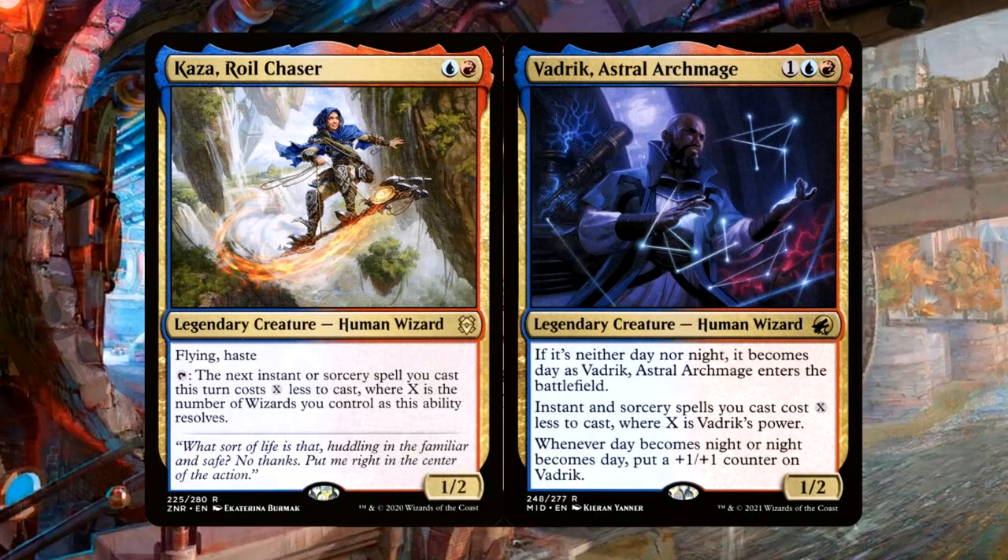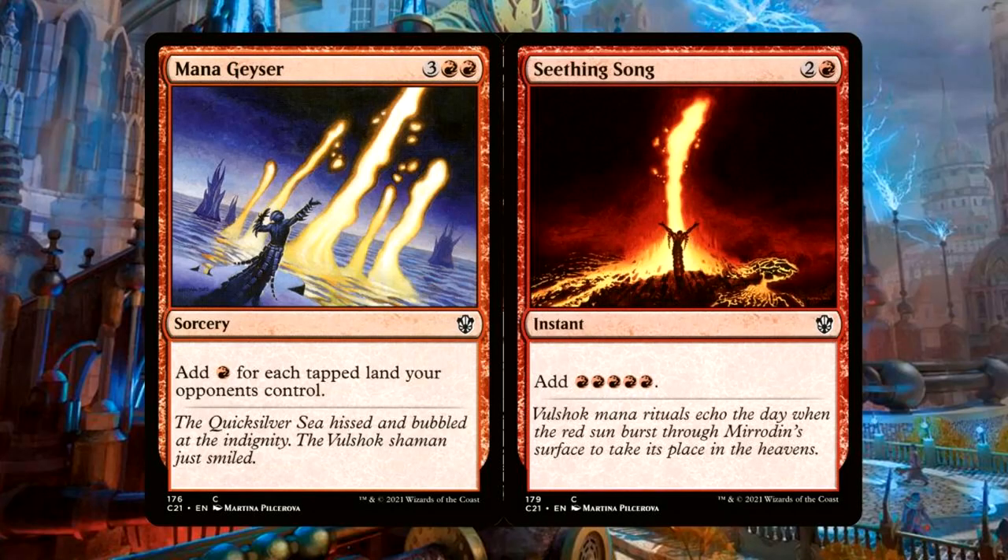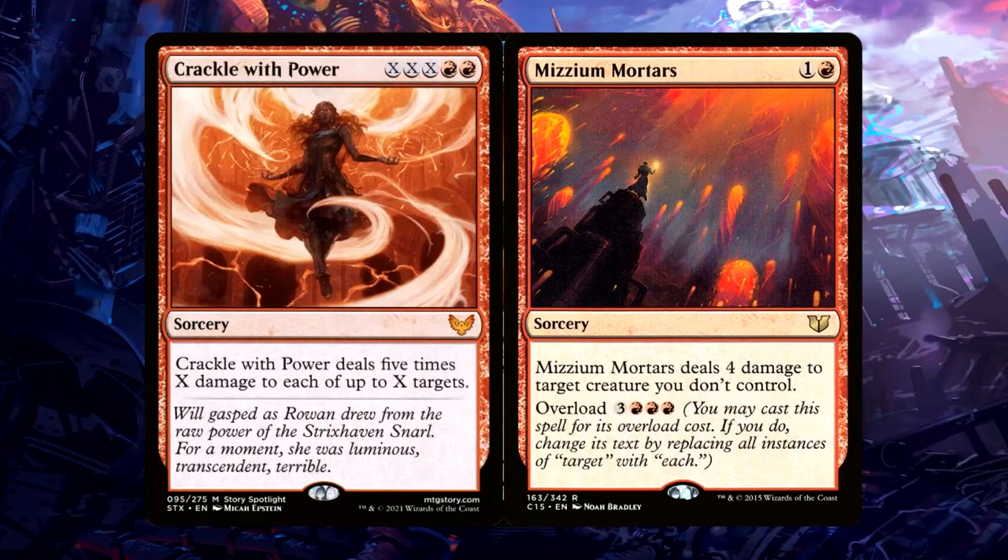These decks kind of hinge on little setup creatures like Kaza, Royal Chaser, and Vadrik, Astral Archmage. We're playing most of the game at instant speed. We can reduce the cost of instants and sorceries with cards like these, or we can generate massive mana with Mana Geyser and Seething Song rituals. We can copy these with Vadrik, generating tons and tons of mana. Since we can cast sorceries at instant speed, we can channel all that mana into burn spells like Crackle with Power and Mizzium Mortars.